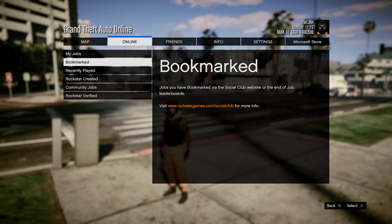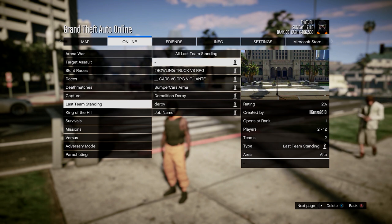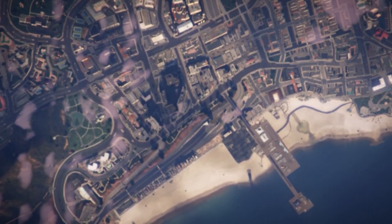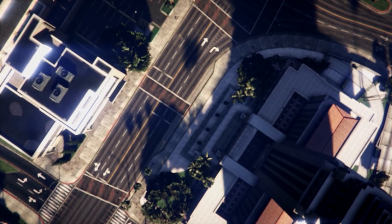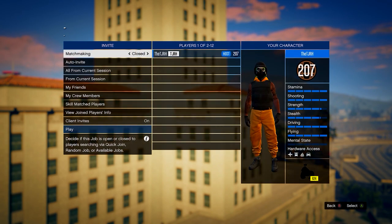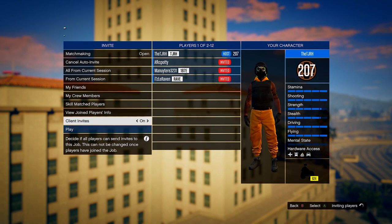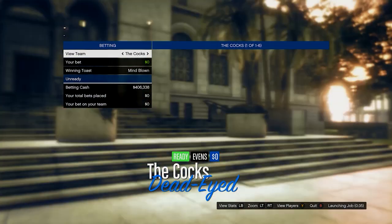Make sure you set your spawn location to last location, then go to Jobs, Play Job, go into Bookmarked, head down to Last Team Standing, and it should be this one here for Xbox Series X. It's pretty much the same on PlayStation — just start whichever job you bookmarked depending on your console. In this menu, just invite anyone and start it up.